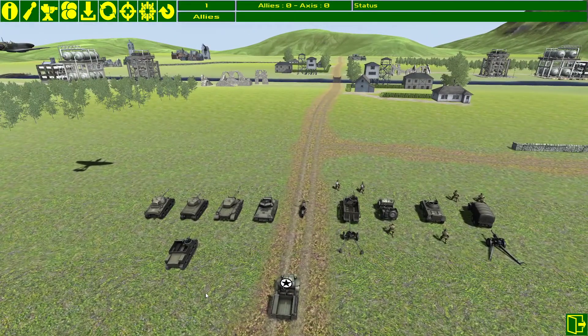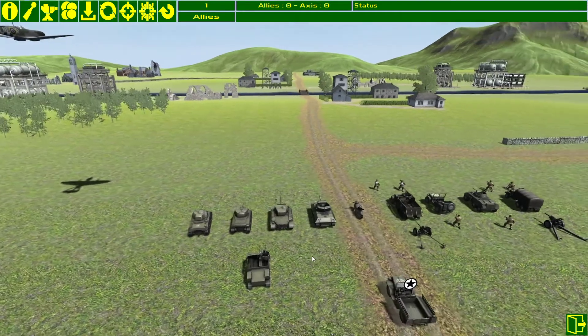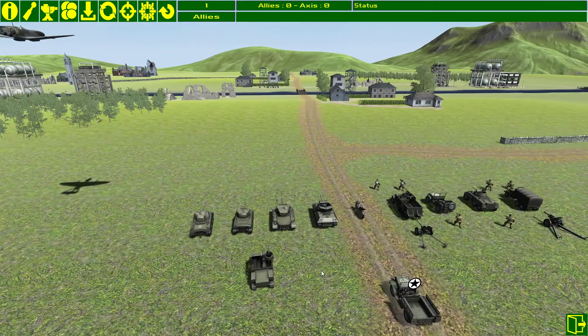Both sides have units of equal strength, and the units are symbolic in that they represent certain unit types. You'll have artillery, transport, recon, aircraft, and motorcycles. Both sides have exactly the same layout — for example, a Pershing goes up against the Tiger tank, and an M10 goes up against the Panzer IV. In this mode, both units start in exactly the same position on equal and opposite sides of the board.